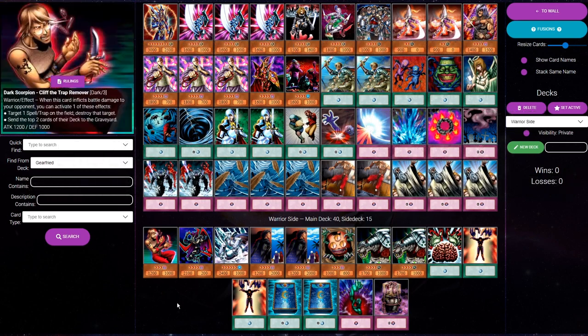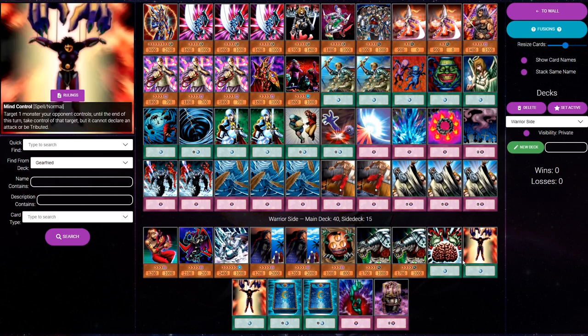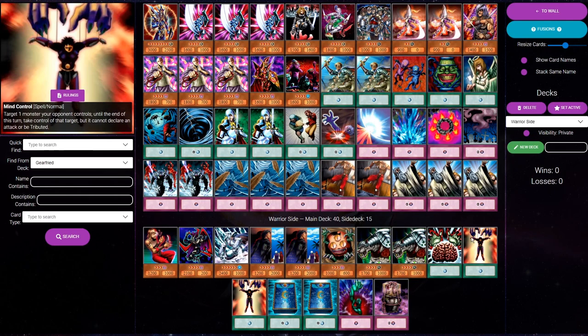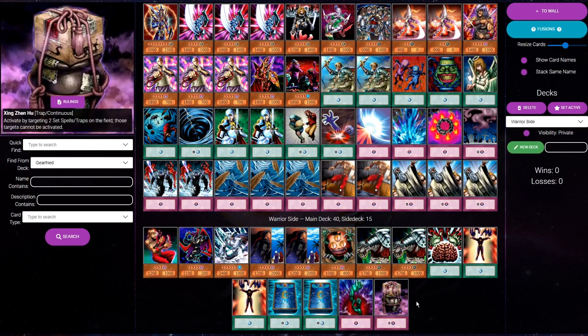That covers all the matchups, and I think we have a pretty solid side here to go with the main. The goal is to build a combined side and main deck that is on average going to have the strongest matchup versus the meta. Is this deck going to have weaknesses? Sure, of course it is. Are you going to win every single match? No. But I think this side with the main gives us a pretty good list overall versus the current meta.